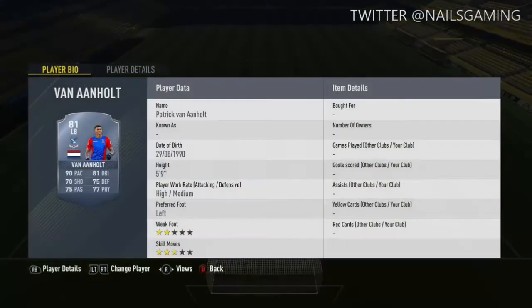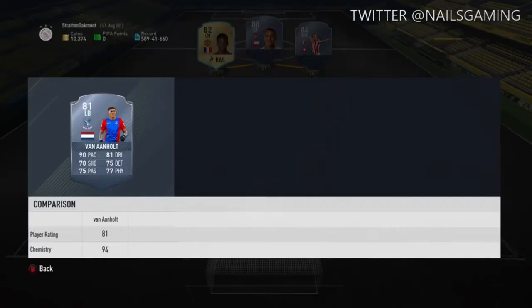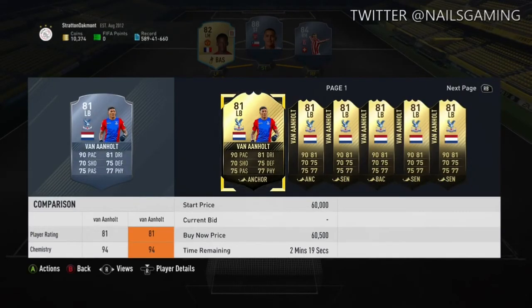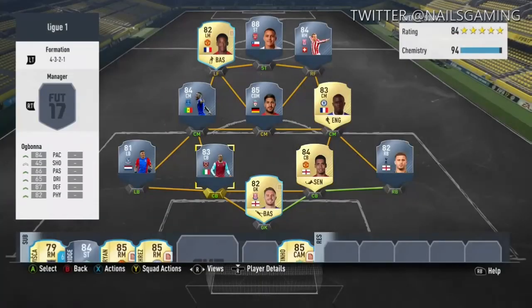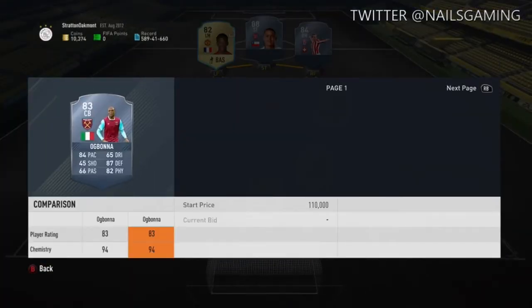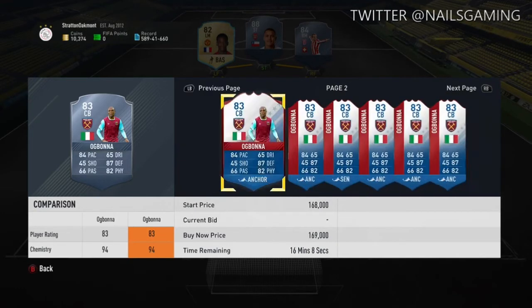At goalkeeper we have Jack Butland — a lot of people use him, he's cheap and he's OP. At left back we have Inform Van Aanholt, he's around 57k right now, probably around 45k by the time I'm recording this. At center back we have Ogbona — 84 pace, 87 defending, 82 physical.